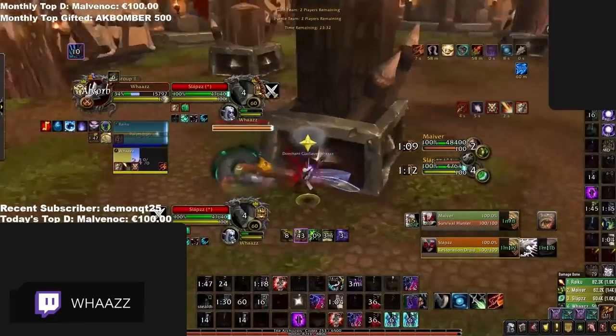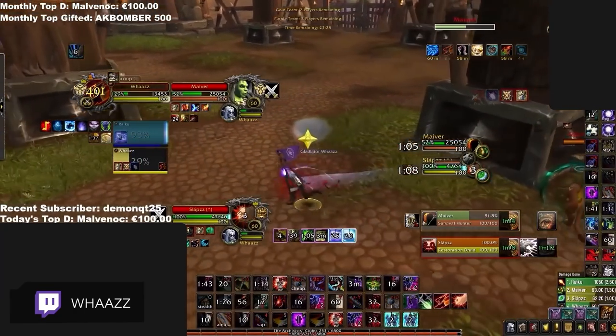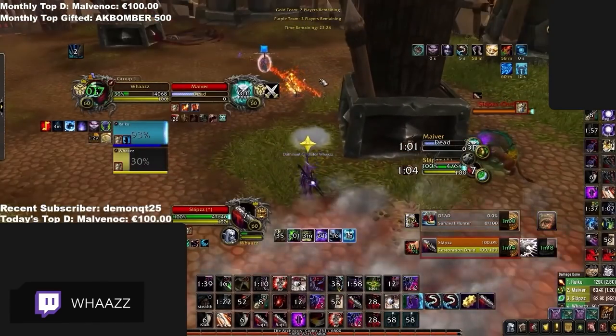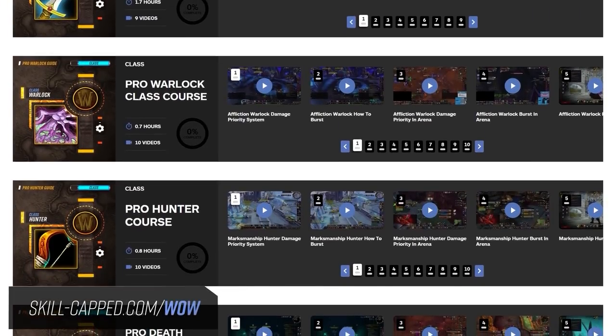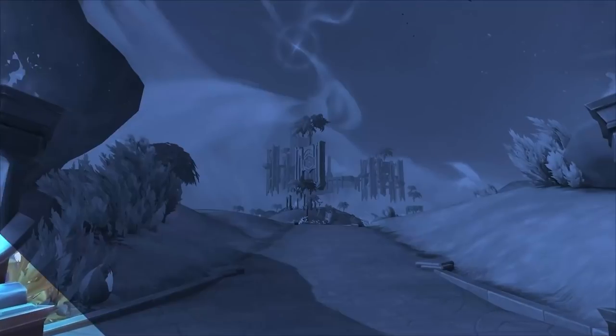And that wraps up our metagame update for early season 2. We know damage is super high right now, but you should use that to your advantage. Try finding small, shorter windows to burst, and we guarantee you start seeing more wins. If you want to see more instructional material, be sure to check out Skillcapped, where we will be updating our courses and commentaries for season 2. As always, thanks for watching — we hope to see you soon.